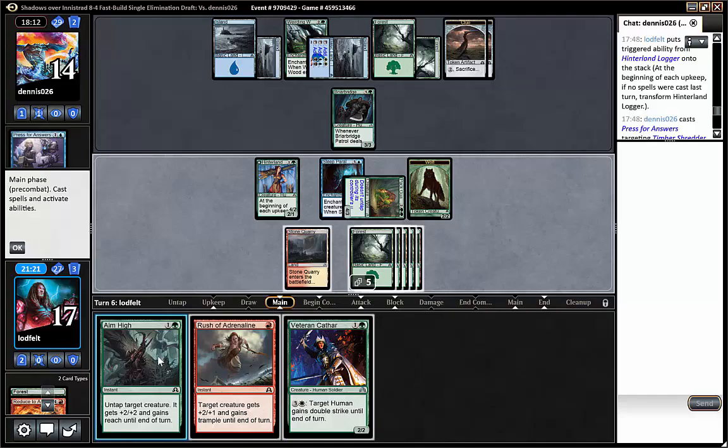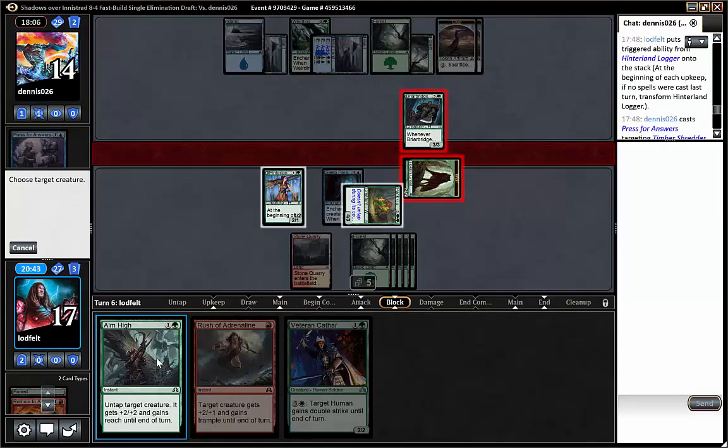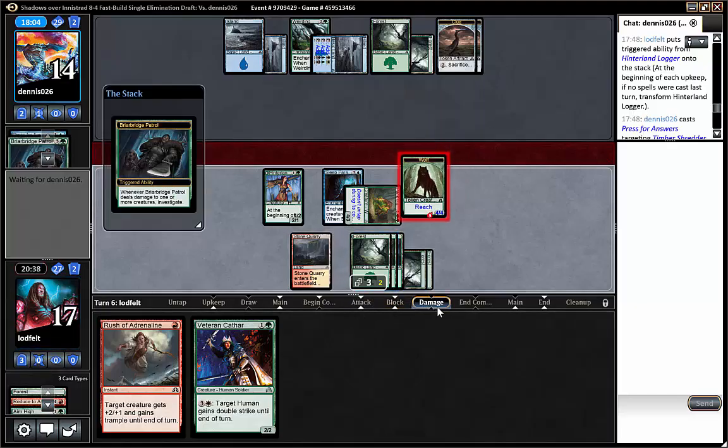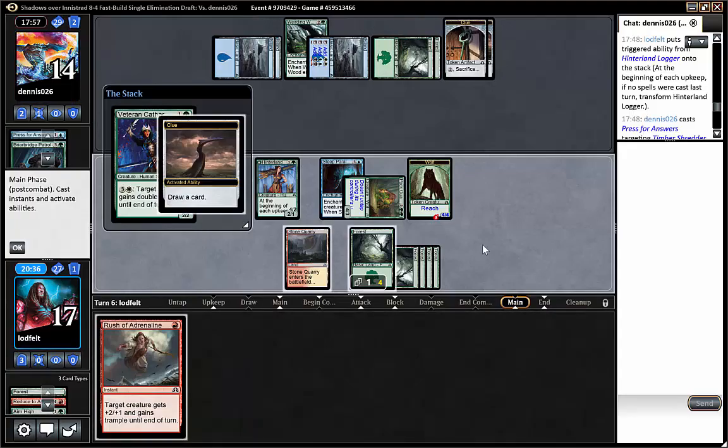I could untap the pack guardian but I don't think it's good enough — it will only be one attack. Now we have the land for veteran Qatar, so I could just go attack with the wolf, aim high, play Qatar, and then try to win with humans and double strike. It was very important to get that graph mole off the table, because a good blocker that just generates infinite life over infinite turns will not be good for our beatdown deck. I'm trading aim high for that and a clue — not super happy about it, but we have to keep on attacking. Qatar gets to shine with its relevant ability here since we have mana for it.